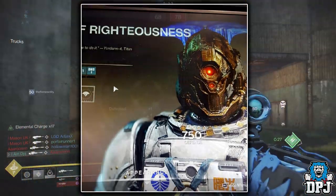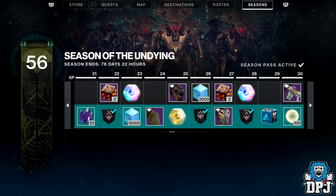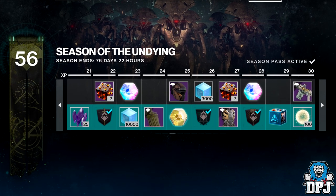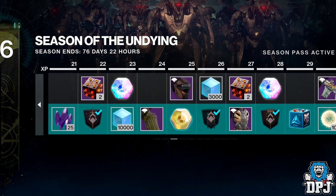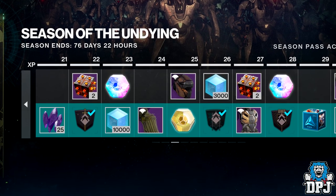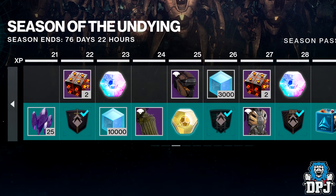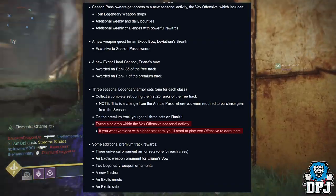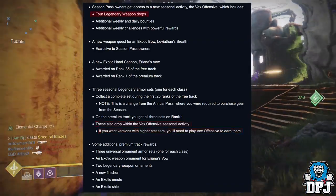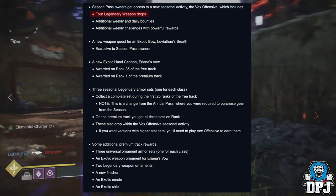The Vex Offensive Gear, by the way, Luke Smith confirmed, is what we get from the Battle Pass. That might be more tied exclusively to the Vex Offensive activity, but Luke Smith didn't mention that at all. The Battle Pass gear, which isn't this raid gear and also isn't within this tab, is what Luke Smith says we can get from the Vex Offensive. Also, Luke Smith states that the Vex Offensive activity has only 4 legendary weapons.